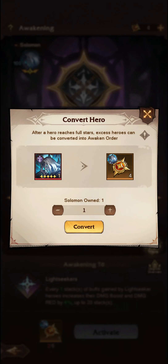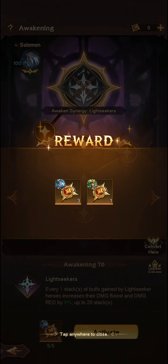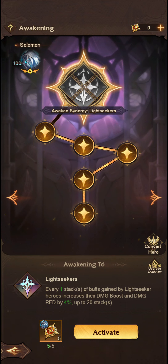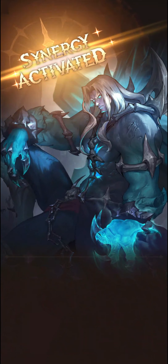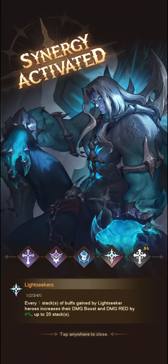So let's go ahead and convert Solomon into four of these Lightseeker tokens. After conversion, any excess Awaken Orders of the same hero will be converted to random Awaken Orders for other heroes. We want to go ahead and continue — and we did get three, and I've got one for Sylvan there.